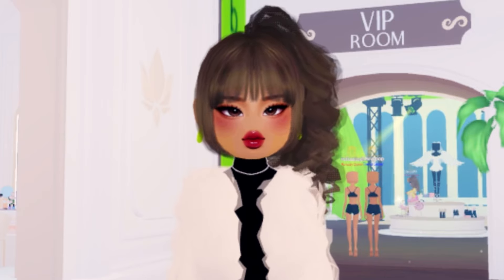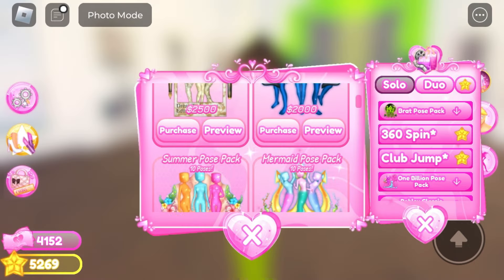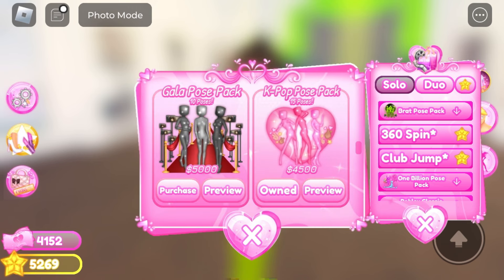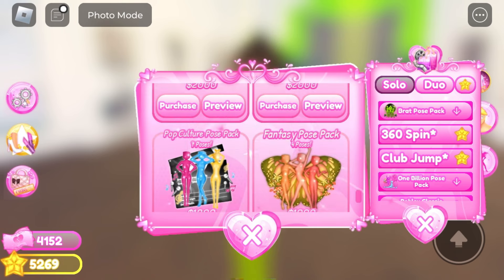When you have the money, click here. Then you're going to want to click on the heart. Once you click on the heart, all the pose packs are going to appear. There's a lot of different poses you can buy. If you aren't sure which ones you like, you can always preview them before you buy. To preview, click on the preview button.